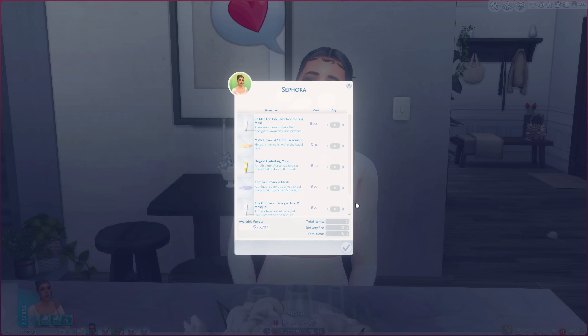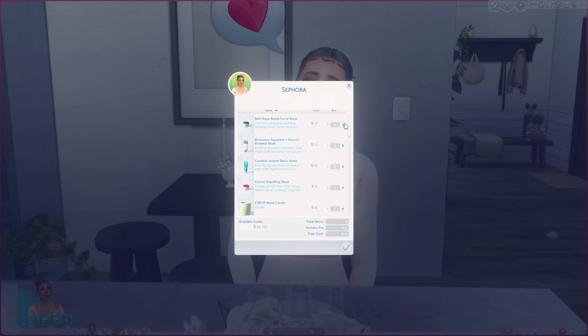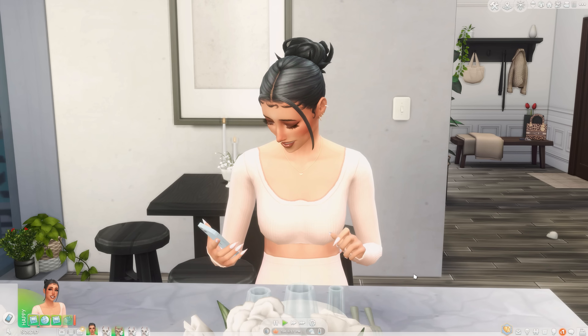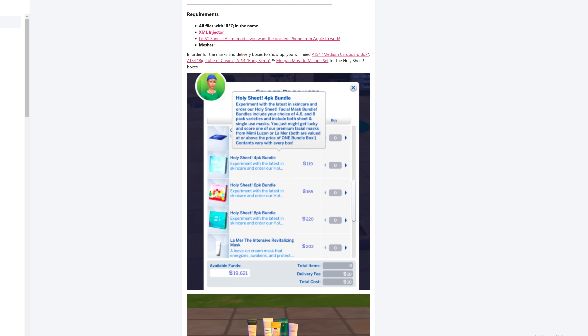I really want to order from Sephora — look at all of these items you can order: the Tatcha Luminous Mask, the Origins Hydrating Mask, The Ordinary Salicylic Acid Mask, candles. I'm going to order the Belif Aqua Bomb Facial Mask, the Clarins De-Puffing Mask, the Tatcha Luminous Mask, and the Origins Hydrating Mask. She's placing that order on her phone and it says 'Thank you for shopping with Sephora — your express delivery is processing.' If you order before 8 PM you'll have same-day delivery; after 8 PM it comes the following day.